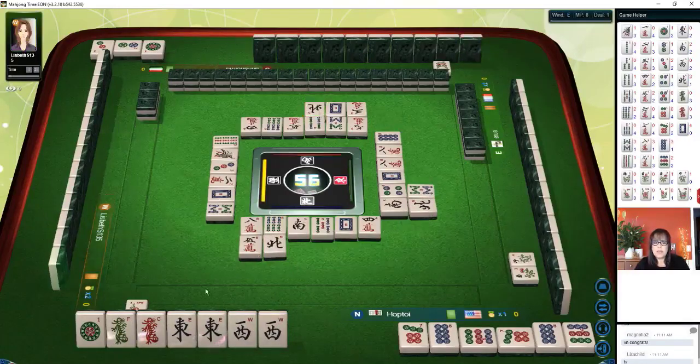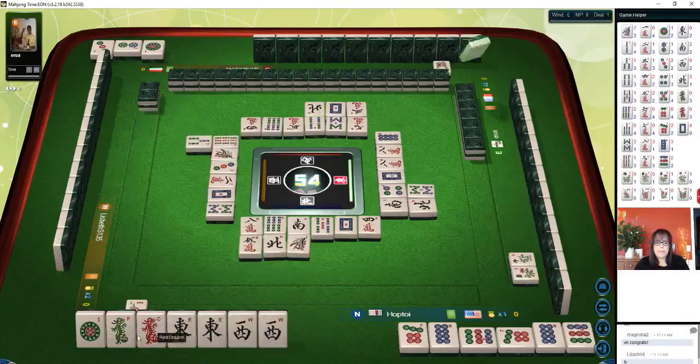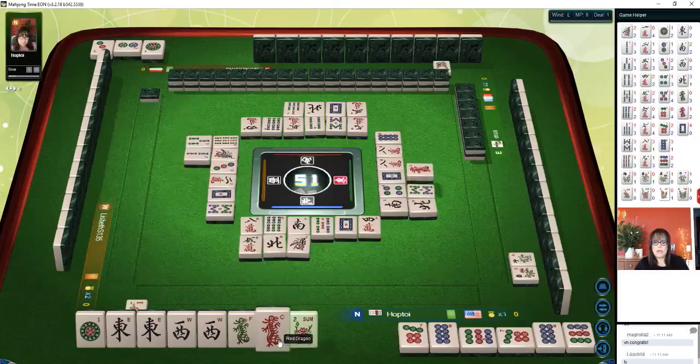There are two more left. If we can get more dots that would be helpful. I'd rather not be waiting on a pair with a dragon because a lot of times people will hold dragons for score. So we may not be able to make a pair out of the dragon unless we pick it ourselves. We got a flower — let's exchange it. You just double-click on it and replace.